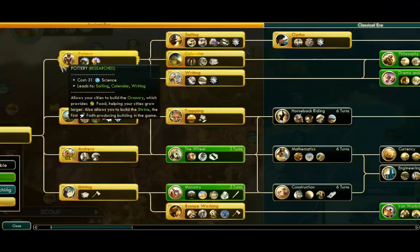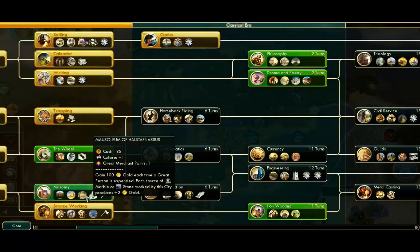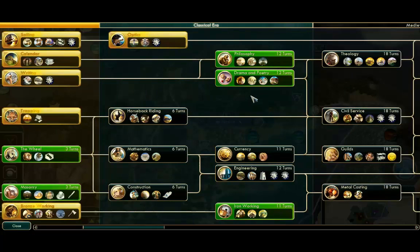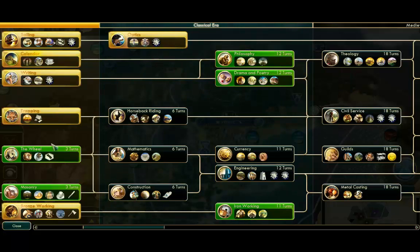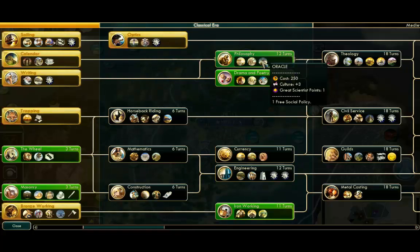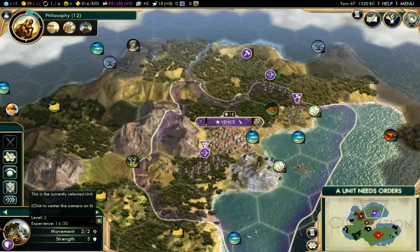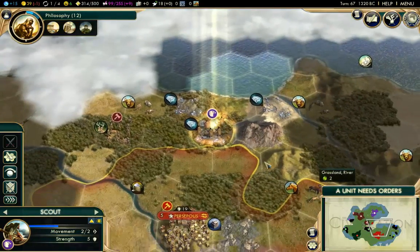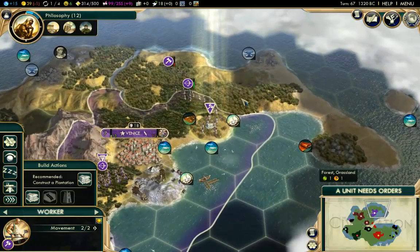Let's have a look at the technology tree. We could go for the wheel, and we have masonry. The Mausoleum of Halicarnassus also gives us great merchant points, but I don't have marble or stone nearby so I'm not so concerned about that wonder. Let's go for philosophy for the time being — I don't have horses so I can't use the chariot archer. We can go for the Oracle, since we are going for a culture victory. At this stage I have in mind going for a culture victory, just because I'm a single-city civilization, and hopefully that will be a bit easier than a military victory.